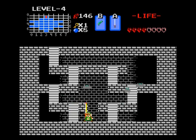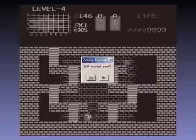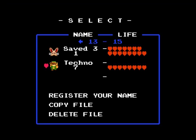Since I'm pretty much down to three hearts, I will end this episode off here. Next time on Let's Play Link's New Technicolor Quest, we will continue through level 4, so see you next time.